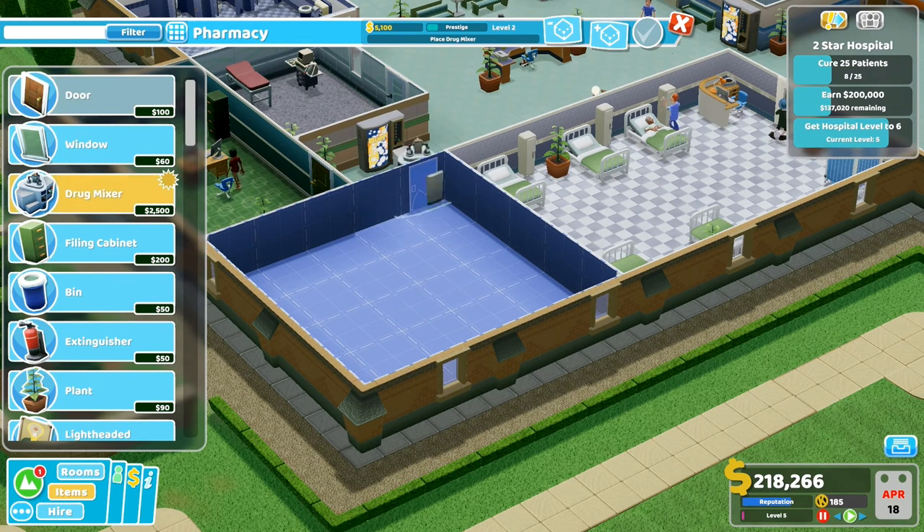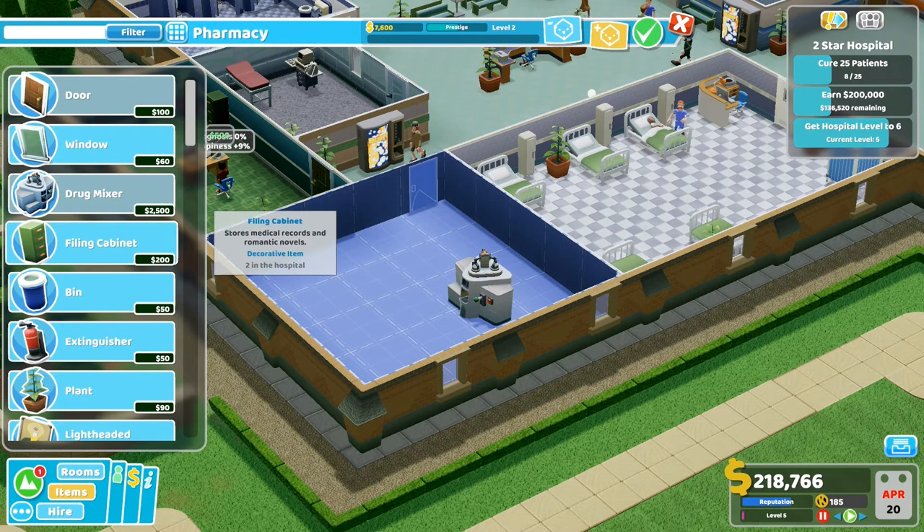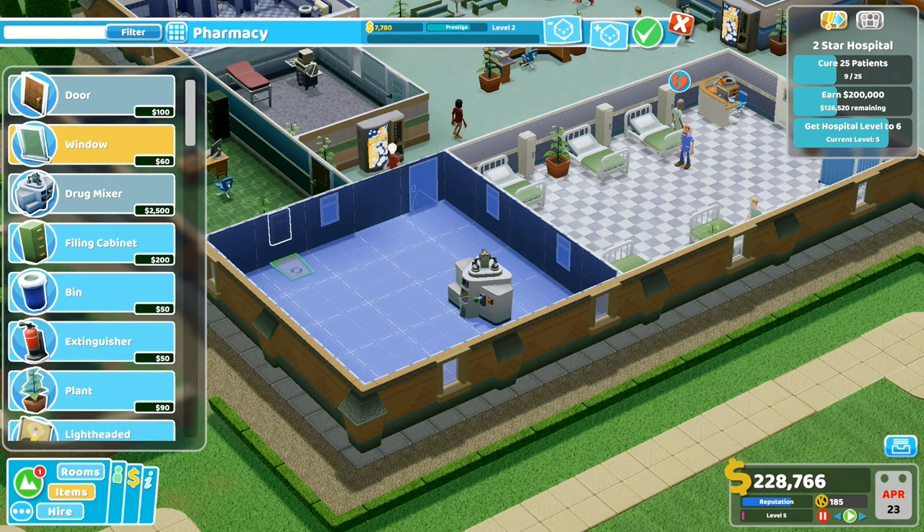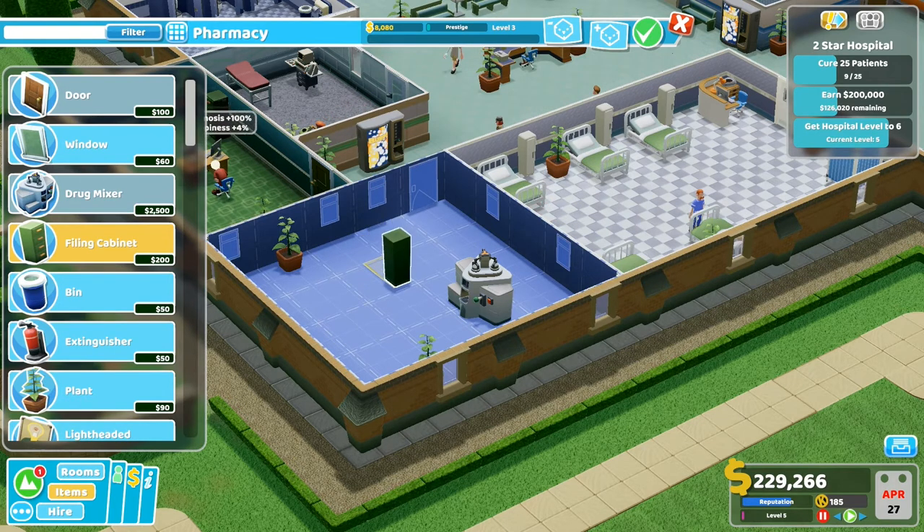Let's add the pharmacy in there. And then add this in. Let's stick some windows in — we want prestige three. I don't know whether to try and go for a three-star hospital. I feel like I want to go for a three-star hospital but I also really want to move on to the next hospital. I started playing another game save — one that I can just kind of enjoy and play.